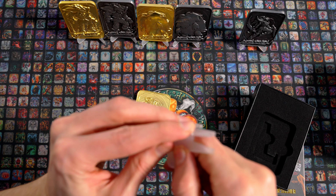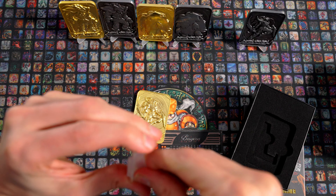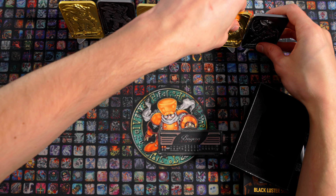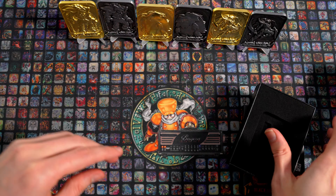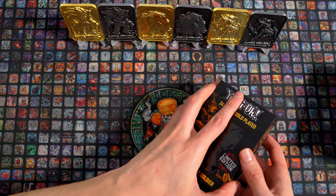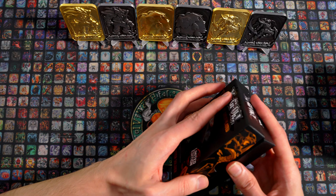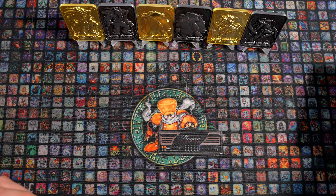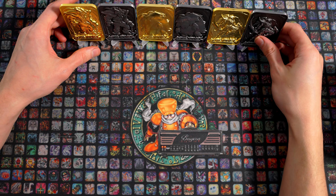Und dann kommen wir zum Highlight, zu den OGs. Auch wenn BLS und Kuriboh und Exodia natürlich auch als OGs zählen können, sind das jetzt nicht so unbedingt die Karten, nach denen alle lächzen immer so bei der Nostalgiekeule, sondern eher nach den jetzt kommenden. Dann legen wir das auch mal aus dem Bild hier und schauen uns mal den dunklen Magier und das Magiermädchen davon an.